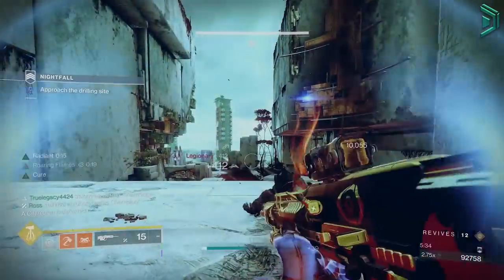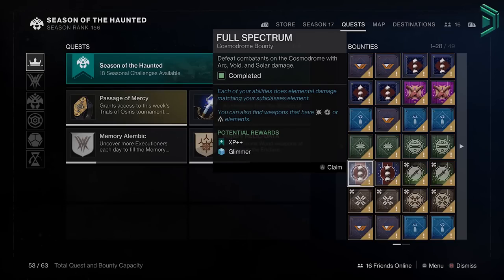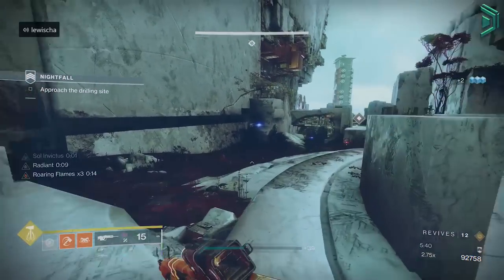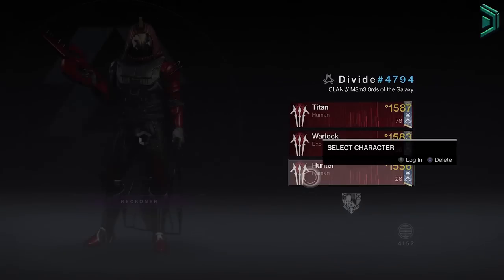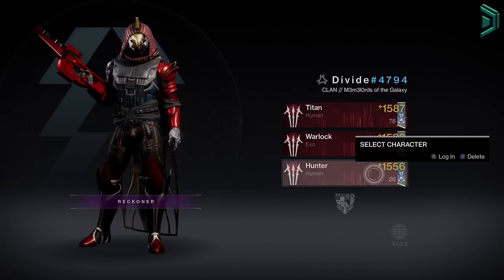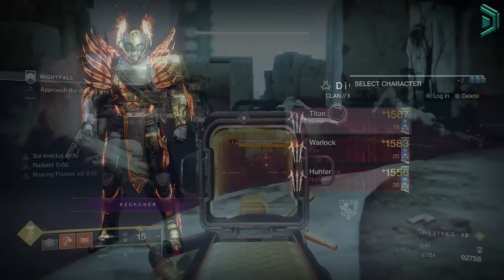To level up fast in Destiny 2 Season 18 for seasonal ranks and bonus power, you're best doing seasonal challenges, weekly challenges, and bounties each week. If you want to get to the pinnacle cap fast: first get to the soft cap of 1520 by doing anything in the game — ideally the legendary campaign — then farm powerfuls to get to 1570, then do pinnacles to 1580. Repeat the same thing on your 2nd and 3rd characters, then at the next weekly reset go backwards starting from the character with the highest power level, because higher weapon level drops can benefit your other characters.